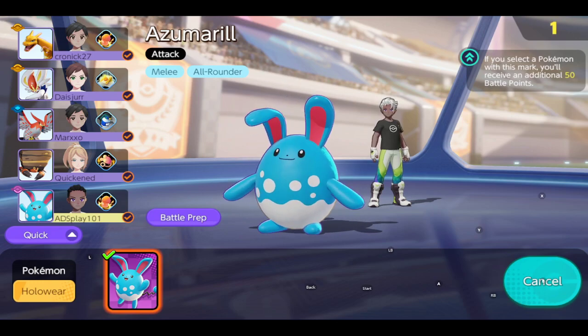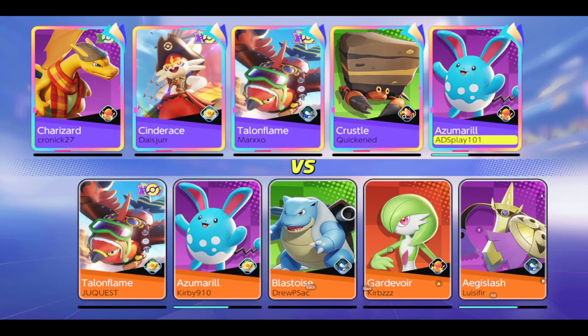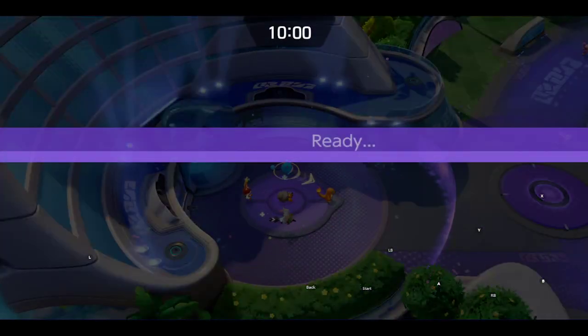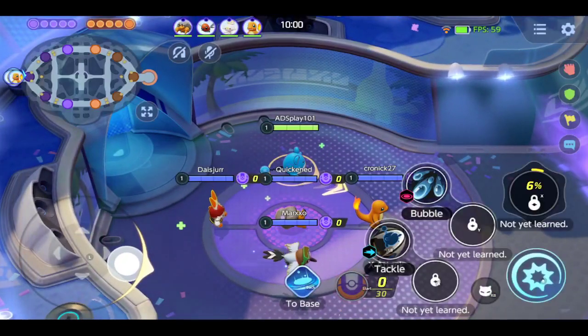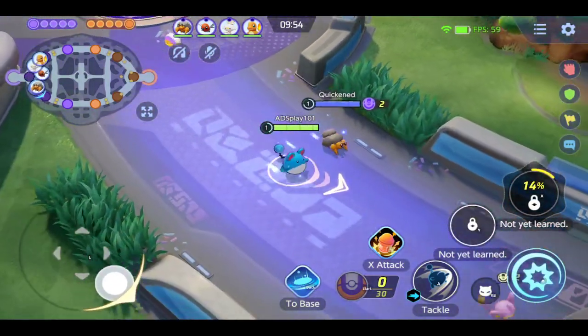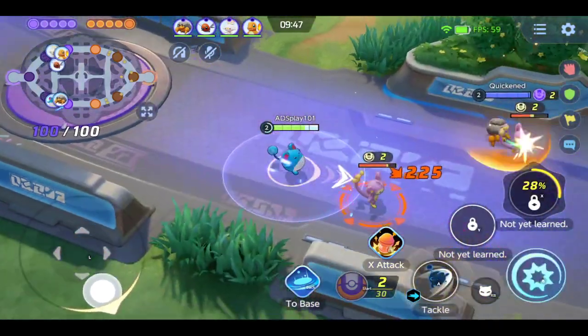Its passive, Huge Power I believe it's called, allows it to basically get a critical hit 100% of the time on any single Pokemon in a one-on-one situation. This is through its moves on their own — not talking about the crit chance from Scope Lens. There have been cases where it uses moves and still gets a crit even on groups, but if it's one-on-one, it's pretty much a guaranteed critical hit.